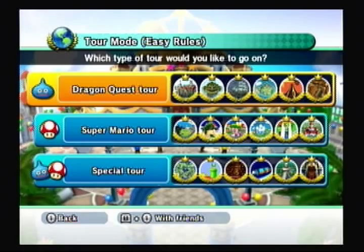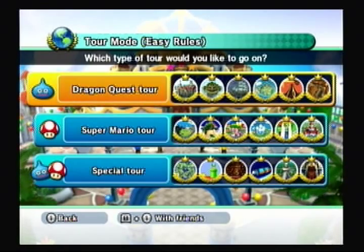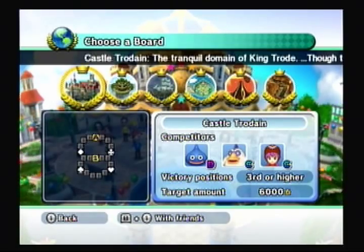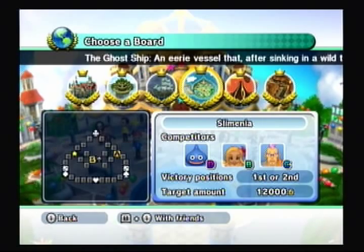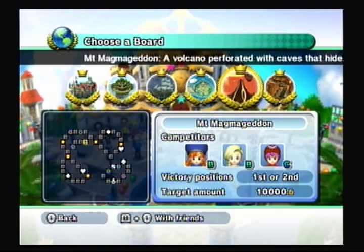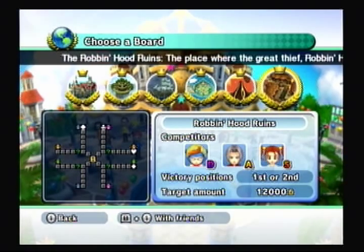We have three tours: the Dragon Quest Tour, Super Mario Tour, and a combination of the two. The Dragon Quest Tour has six maps: Castle Trodane, the Observatory, Ghost Ship, Slimania, Mount Magmageddon, and the Robin Hood Ruins.